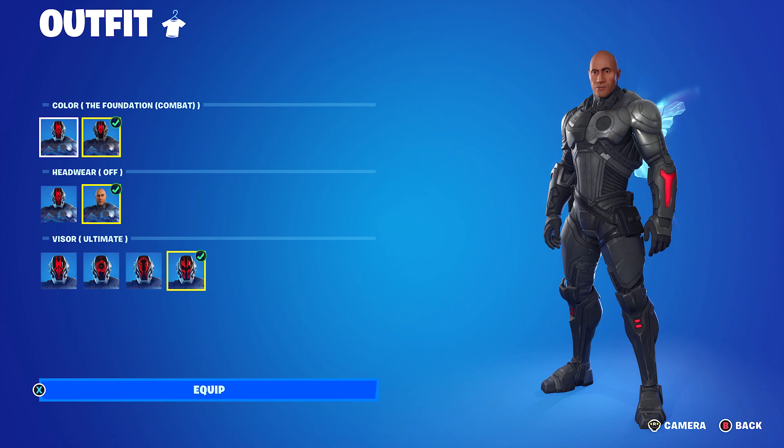He has headwear on and headwear off. I personally decided to make five combos for the Foundation colour and then the Foundation combat colour, and I decided to use the headwear off. It's totally up to you whether or not you want to use the headwear on or not. And obviously if you do use the headwear, you can choose whatever visor you'd want. If I did use the visor, I'd use the ultimate style.